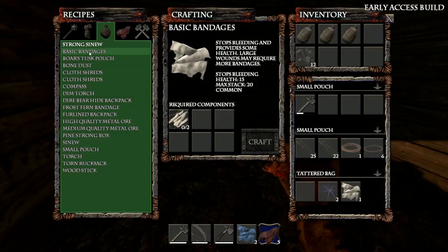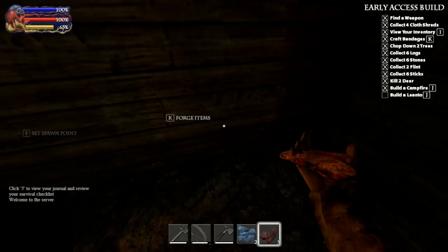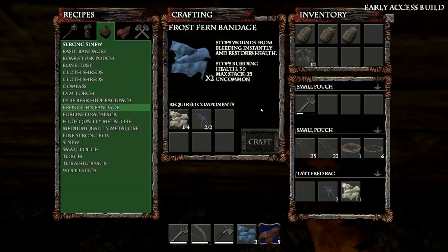Basic bandages — I already have those. What about frost fern? I need four of those to make that. Let's take a close look — for some reason I can actually access the forge room inside so I'm not freezing. A stone hammer could be repaired, but I'm just going to leave that on the ground for right now in case I need it later.